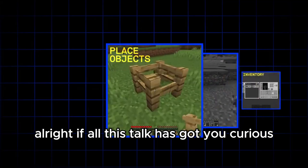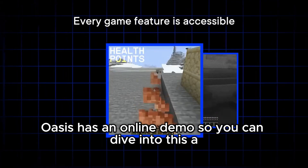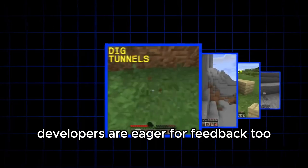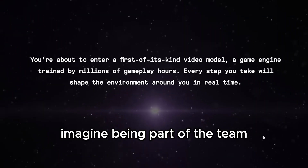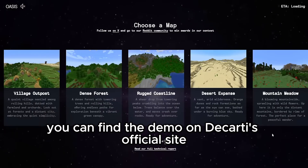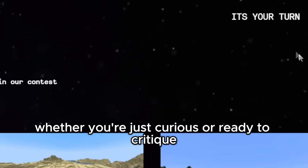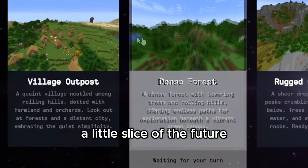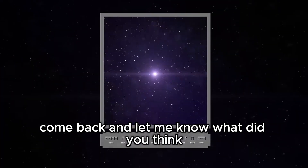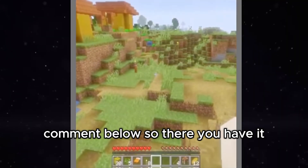If all this talk has got you curious, there's some good news — you don't have to take my word for it. Oasis has an online demo, so you can dive into this AI-crafted world and see it for yourself. The developers are eager for feedback too. Imagine being part of the team that helps refine a revolutionary gaming platform. You can find the demo on Descartes AI's official site. Whether you're just curious or ready to critique, it's a chance to experience a little slice of the future. After you try it, come back and let me know: did it live up to the hype, or does AI still have a ways to go?